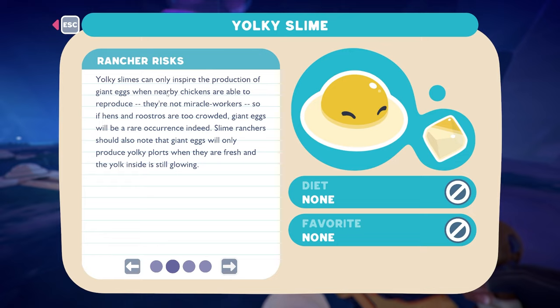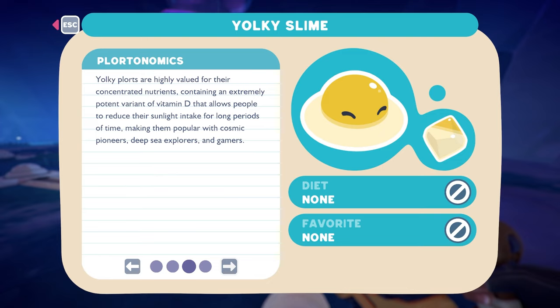Slime ranchers should also note that giant eggs will only produce Yolki plorts when they are fresh and the yolk inside is still glowing. Yolki plorts are highly valued for their concentrated nutrients, containing an extremely potent variant of vitamin D that allows people to reduce their sunlight intake for long periods of time, making them popular with cosmic pioneers, deep sea explorers, and gamers.